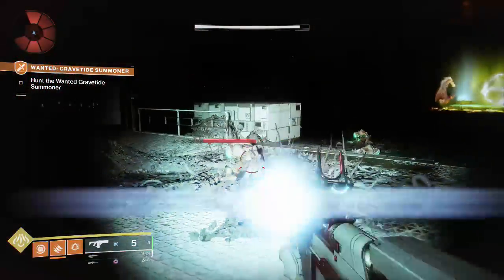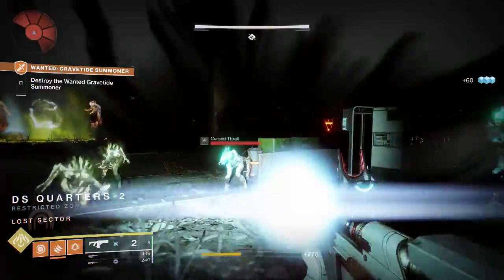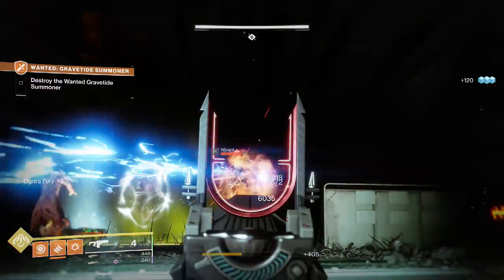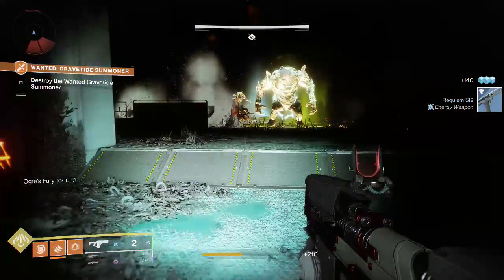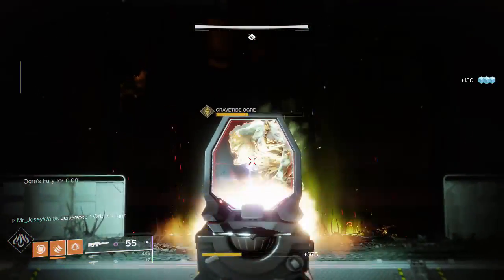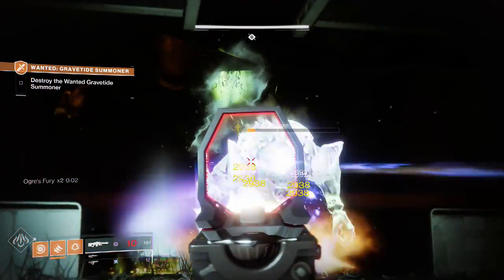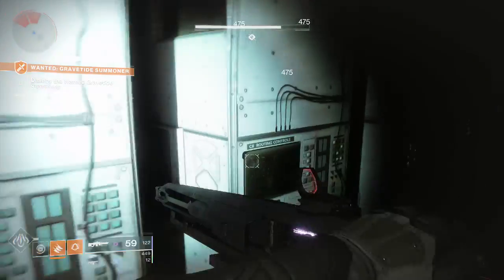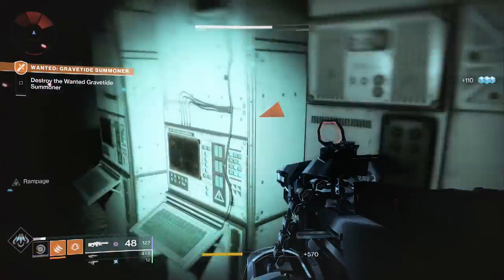Once you get here, take out the cursed Thralls because those guys will blow up and end your day. Right now we're at Ogre's Fury x2, so we've got to make sure we take advantage of that. We want to take down these Wizards and look for another Thrall to reach x3. We didn't quite get x3 — if I was at x3 I think we would have killed him. So next time if you're using Blade Barrage like I am, go in with a bit more caution. Don't get too aggressive and you should be able to take out the Ogre with just your super. All the more reason to come in here with a Rally to the Flag, full super, and full heavy.